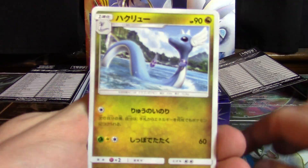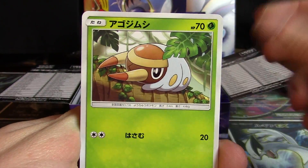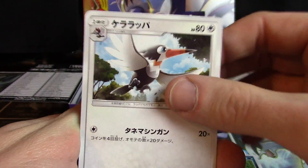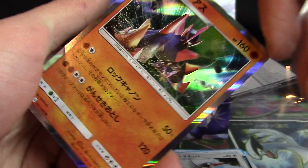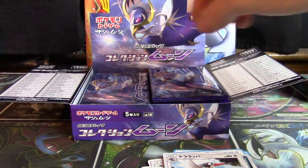Those blue leaflets are throwing me off. We've got Dragonair, Grubbin, a Carvanha, a Trumbeak, and a Gigalith. Love the choice of the green in the background for this card.